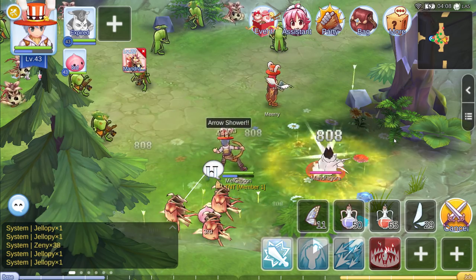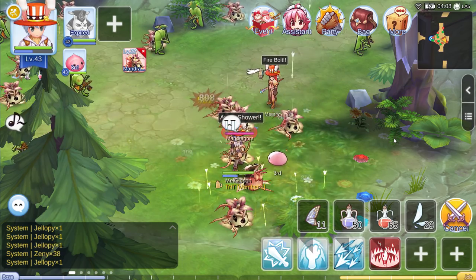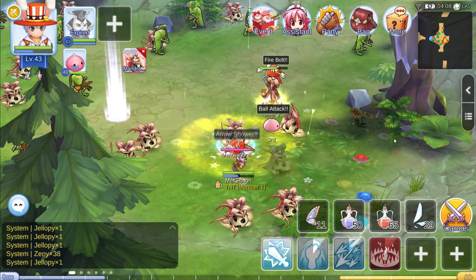As soon as you hit level 10 and you become an archer, put your one skill point into Aero Shower. Eat some warm dishes and a few hundred rookie one-star food that you have prepared with your main.